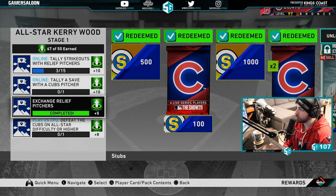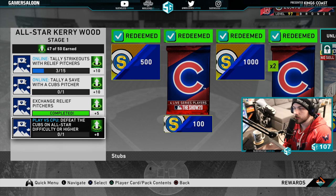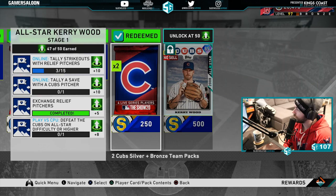Just a reminder that doing all these moments will not give you him - you have to do one other thing. I did the exchange relief pitchers, not realizing it wasn't 10. So you just need to tally strikeouts with relief pitchers, tally a save with a Cubs pitcher, or the easiest one - play CPU and defeat the Cubs on All-Star difficulty or higher. I'm just going to do that while grinding events.